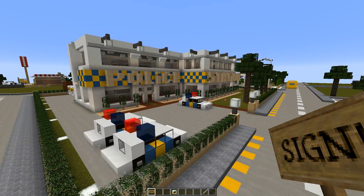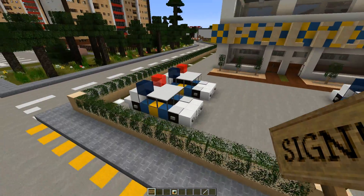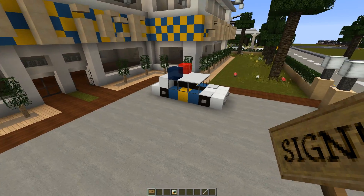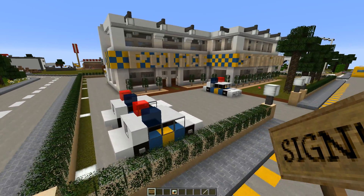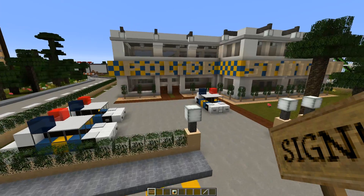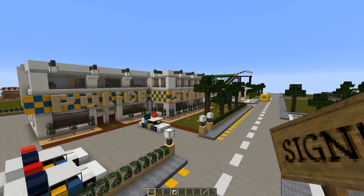Right, anyway guys, getting back to it. This is my police station. I've tried to do it so it's kind of like a UK style police station, with UK style police cars — because obviously we don't have police cars a lot like this, but we have like blue, yellow and blue sort of things down the side, rather than like America which has black and white police cars, or I think they're all white at the moment. But yeah, I've tried to do it so it's kind of like a UK sort of style thing, because obviously I live in the UK.